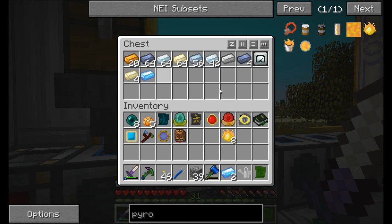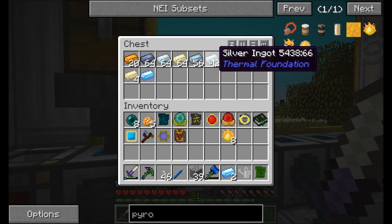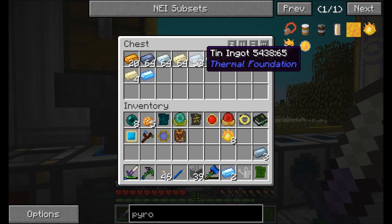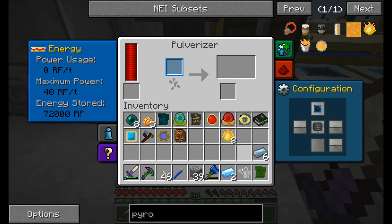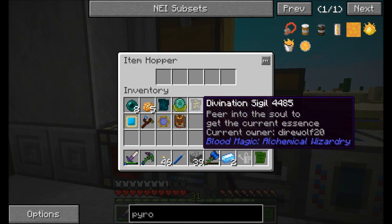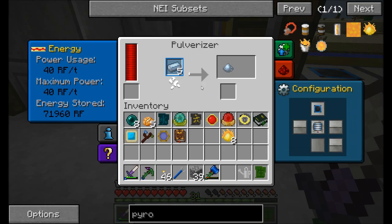Do I have any tin? Oh good, I got some shiny ingots from my Ferrous. That's good. I just need to burn this stuff down.